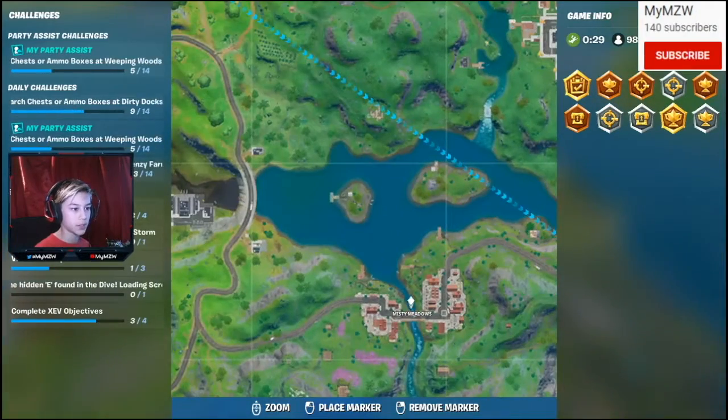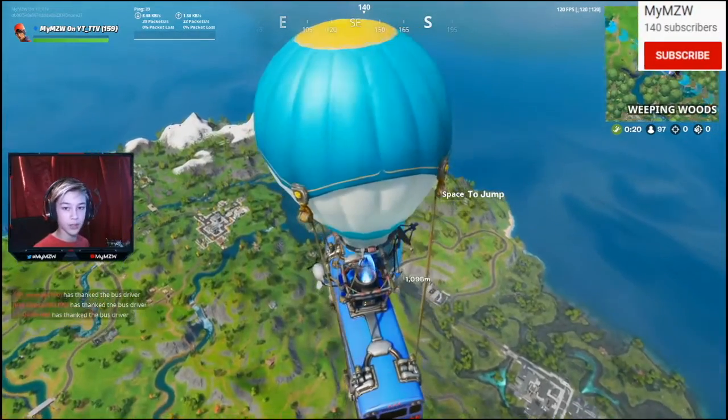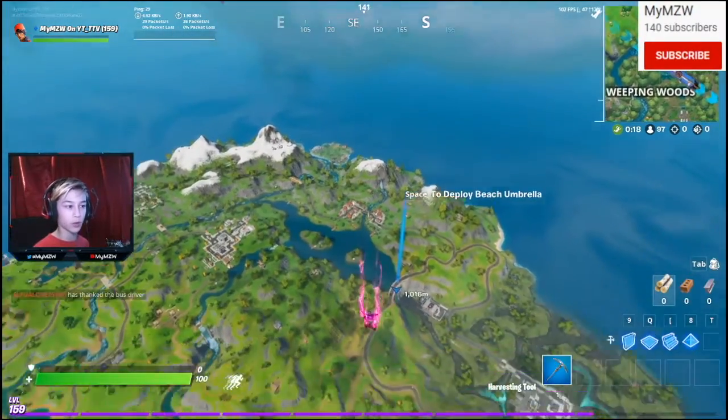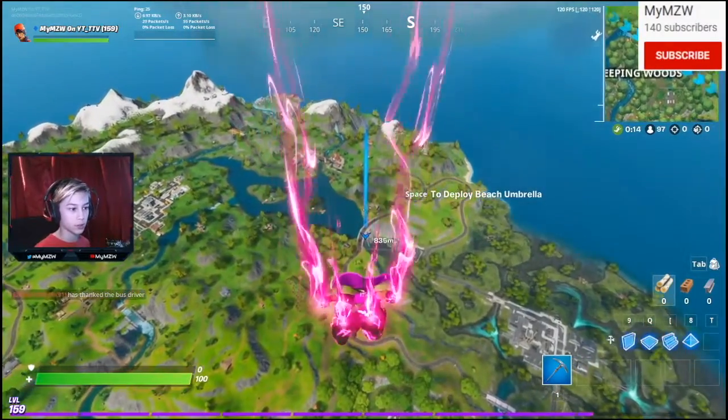So if you look at Misty Meadows, which is right here, and you go over here, here's the dam that the hidden E will be on. So if you land somewhere else and you come for the hidden E, you can always just get some mats and build up to the top of the lamppost, which I'm going to show you.